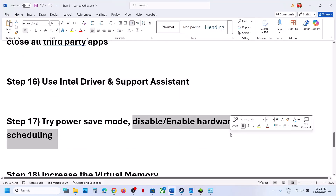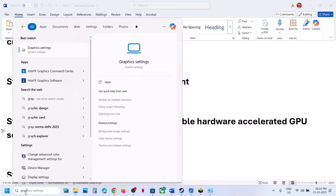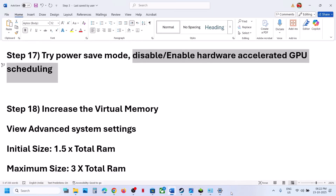Enable or disable Hardware Accelerated GPU Scheduling. Type 'graphics settings' in the Windows search box, click Graphics Settings, then Advanced Graphics Settings. If this is off, turn it on and relaunch the game to check. If it is already on, turn it off, relaunch the game, and check.